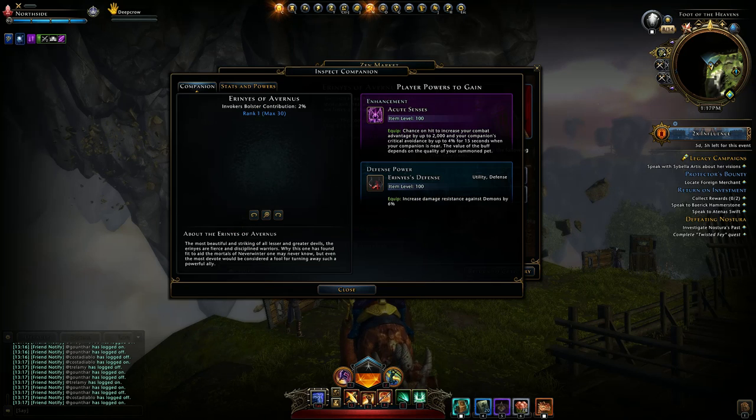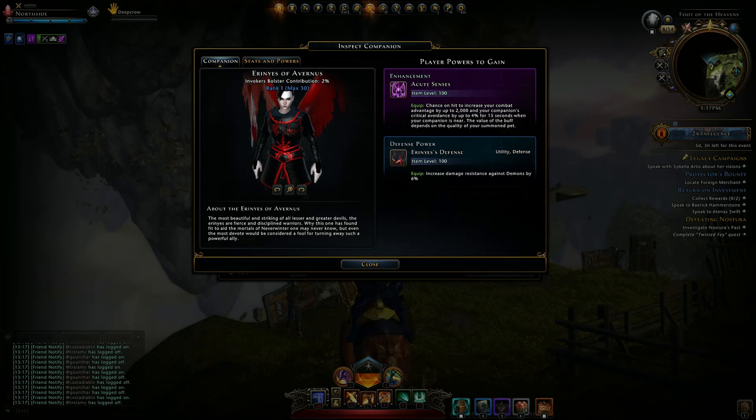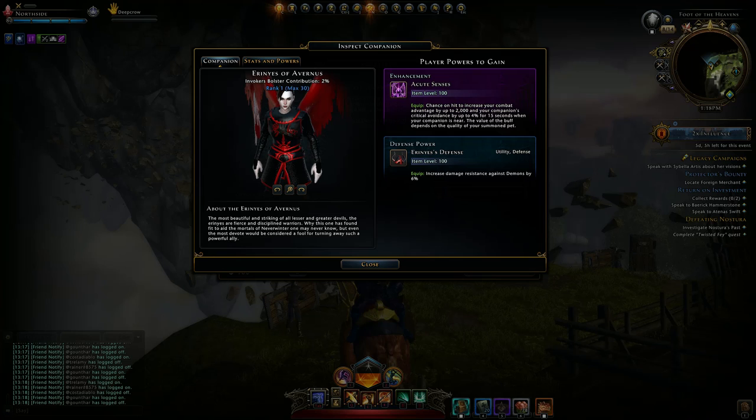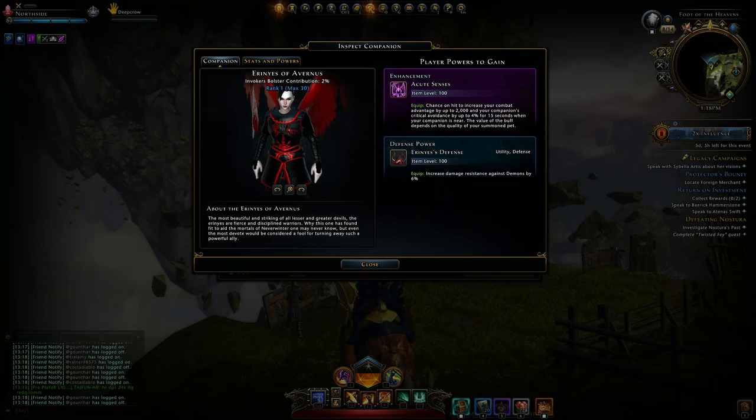So, Errinus of Avernus. It comes standard with Bond Runestone 7. It's tradable between players, so I would buy it for AD. It's a rare quality — not legendary — so it's maximum rank 1, a blue quality companion. The enhancement power gives you a chance to increase your combat advantage by 2,000 and your companion critical avoidance by up to 4% for 15 seconds when the companion is near. The defense power is utility defense — equip power is increased damage resistance against demons by 6%, or on a legendary level probably 10%.